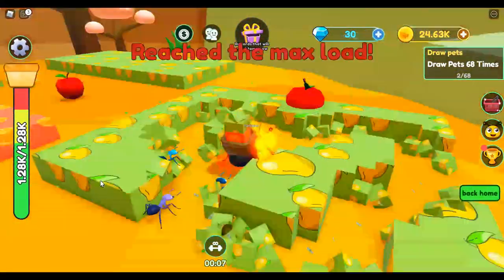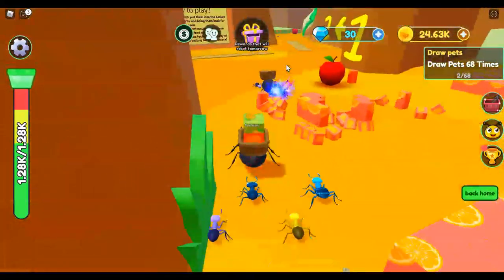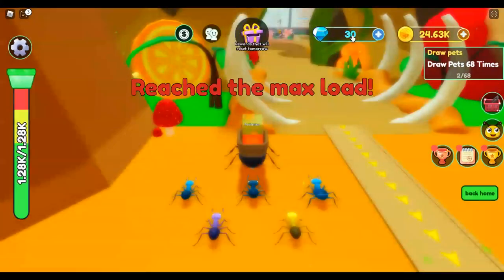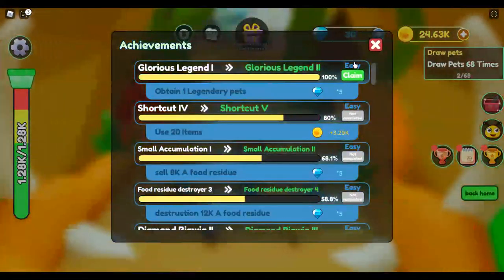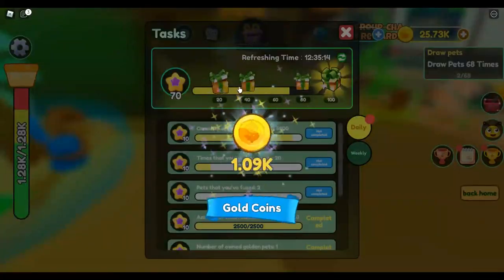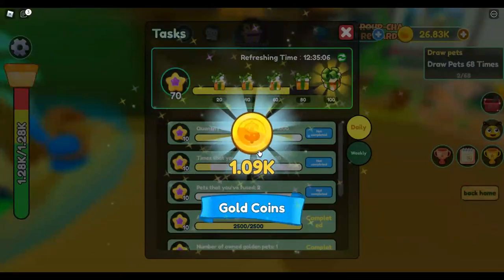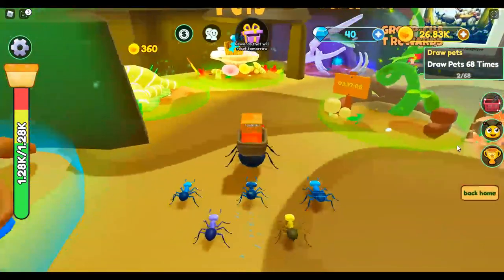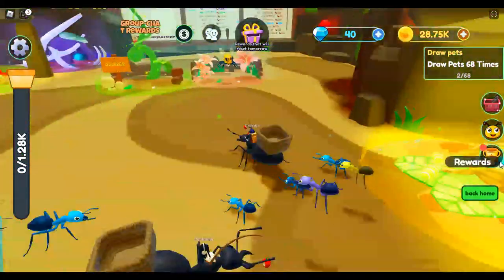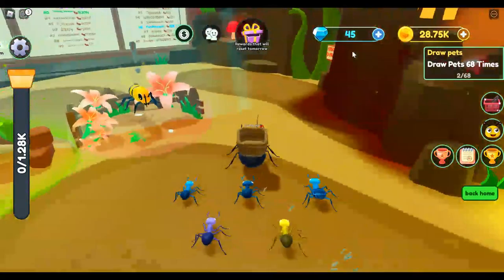We've reached the max level, so I'm gonna show you how to sell. You also have rewards — claim, claim, claim. I got some gems, 35! I didn't even know we had to open these. This one and this one — that's a lot of coins. Sell, and we can go over here and sell. Claim, open this — five diamonds, 45. Now we have four.